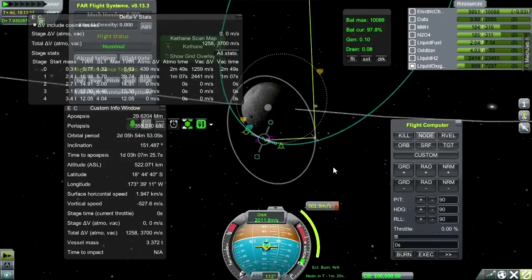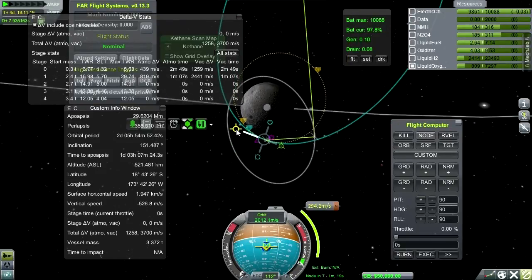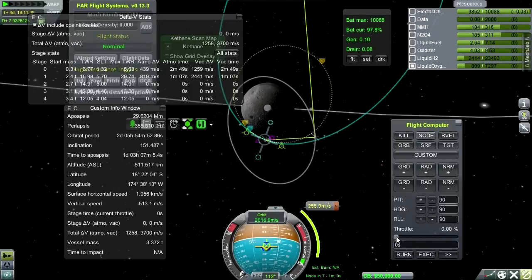I don't want to try and boost up from here, so we'll get them into slightly high on their apoapsis side, and then they'll circularize. Hopefully that'll work out. So, something like this — I'm now going to tell Flight Computer to try this out.